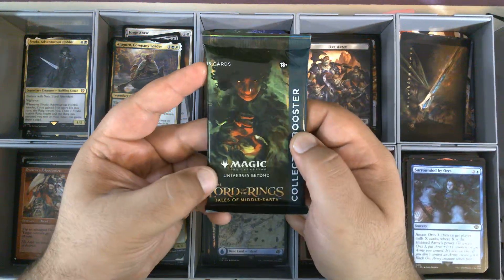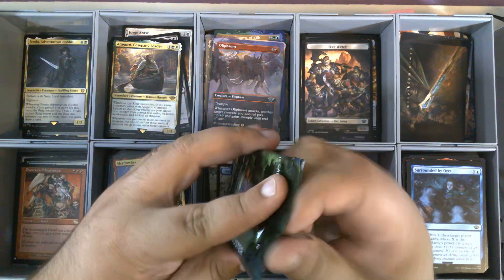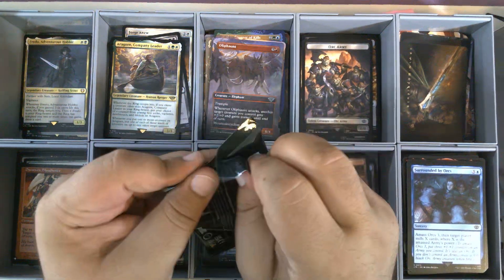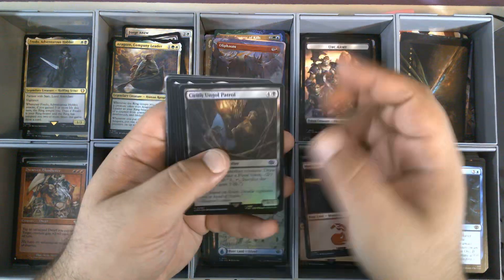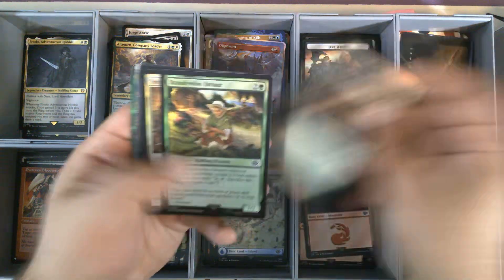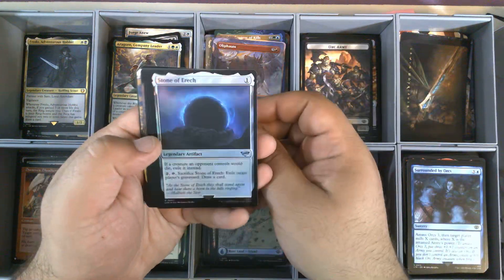And now, last but not least, our Collector's Booster. Obviously can't pull the One Ring, but maybe we'll get one of the Serialized Soul Rings — that would be exciting. I've yet to pull a Serialized card, so that would be very exciting. Shelob Ungol Patrol. Slip on the Ring — probably my favorite common in the whole set. Brandywine Farmer — nice foil there. Second Breakfast.